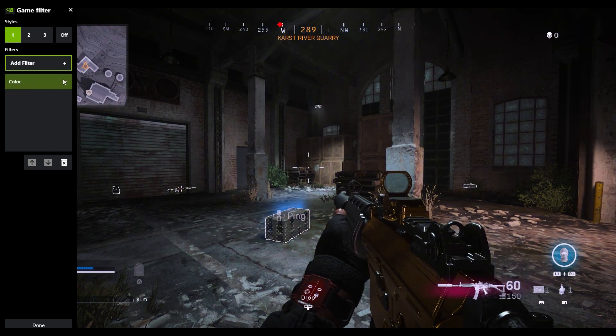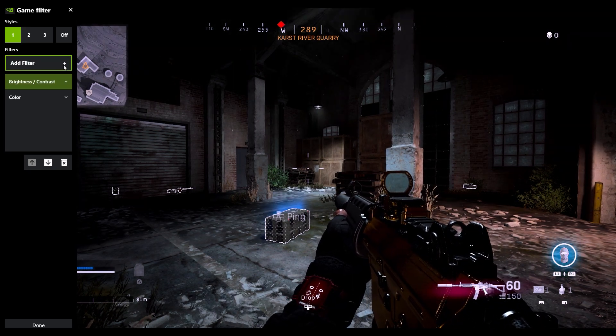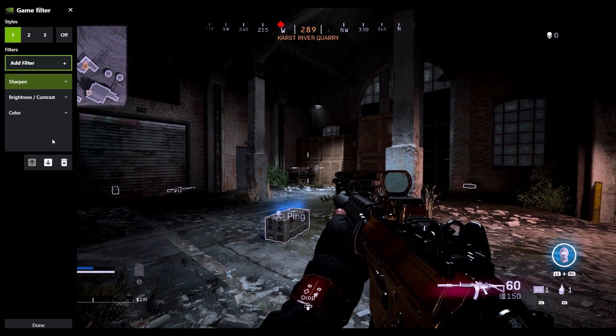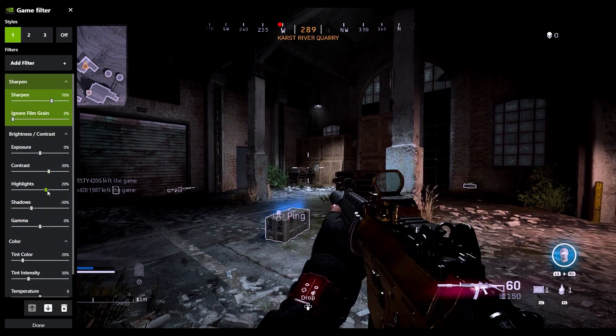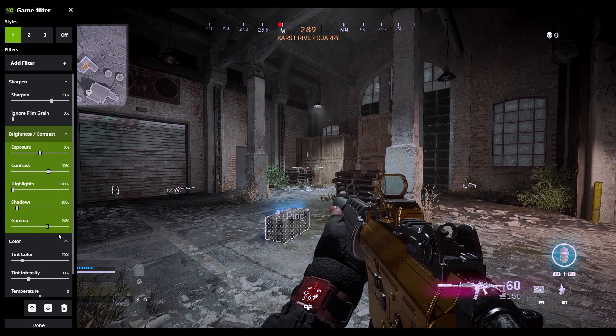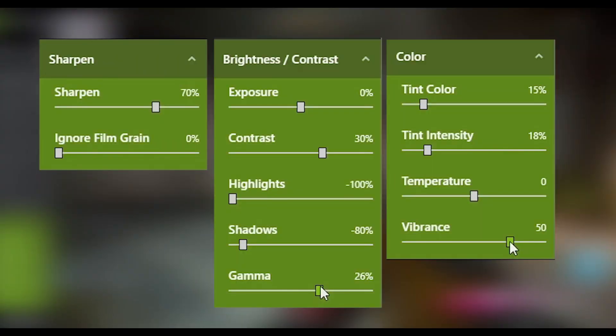First you want to select the color filter, then the brightness and contrast, and finally the sharpen filter. From here you can click on the drop down icon next to each of the filters and you can change up the values to make the picture much more bright, vibrant and clear. On the screen I'll have all of the values that I have selected so you can copy them by sliding the bar across with your mouse, or if you can't quite land on that exact value you can use your left and right arrow keys on your keyboard to slightly adjust it.